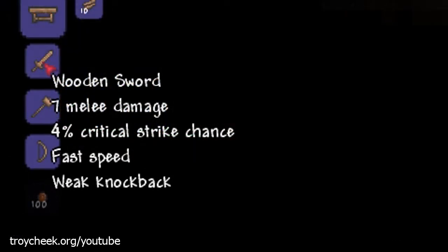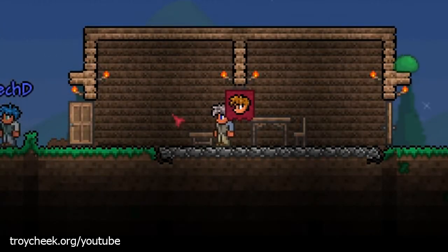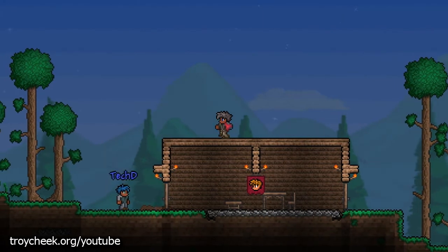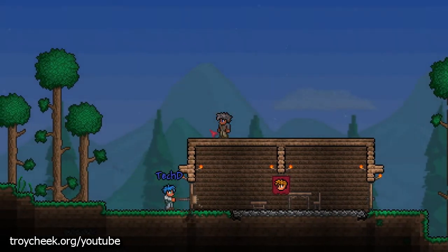It should just say like wooden sword, not short sword. There we go — it's a little slower but I think it does more damage. Just being able to hit something that's not right in front of me will be a tremendous help.